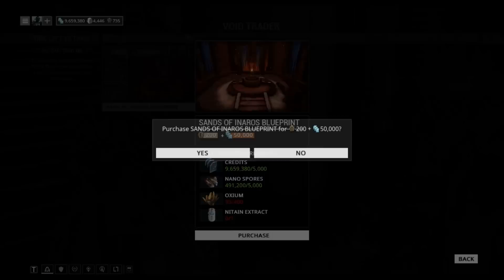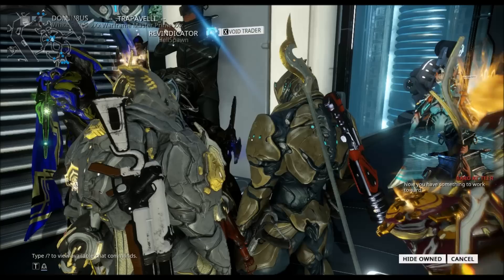To begin the quest, you will need to buy the quest blueprint from Baro Ki'Teer, who can be located at the Saturn Relay — currently that might change in the future. Find him and buy the blueprint from him for 200 ducats and 50,000 credits. Now return to your ship and craft the quest blueprint.